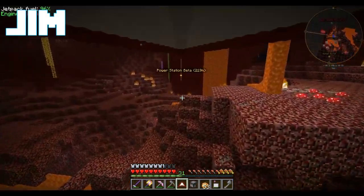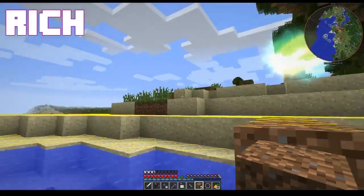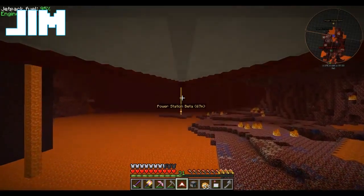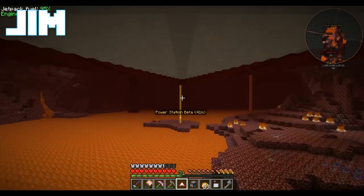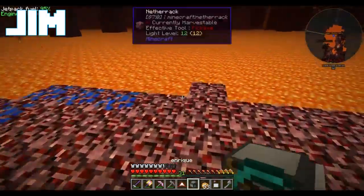Alright, Power Station Alpha is looking pretty good. And we've got Enrique with us to help us build Power Station Beta. Are you sure it's Enrique? Yes — you were having trouble with names earlier. Well, I just hadn't used Enrique the entire time we were filming. He's feeling unloved. That's why we're going to put him to work — give him some purpose. Alright, this is the one right at the base of that Nether fortress.